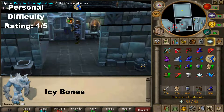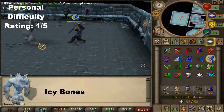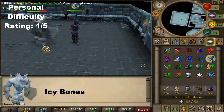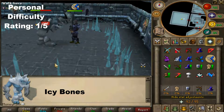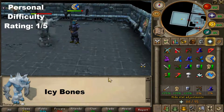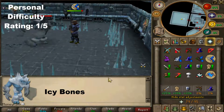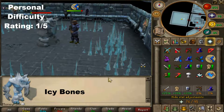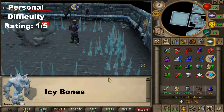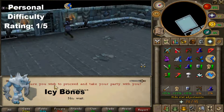The next one is Icy Bones. Icy Bones can hit with both melee and ranged attacks. The melee attack will hit through prayer every now and then, so it is advised to pray melee — but make sure you aren't on low life points and think you can just tank it because you have Protect Melee on. Use Turmoil if you have it, otherwise just pray melee. You can encounter this boss on the frozen floors from floor one, so it shouldn't be too hard.